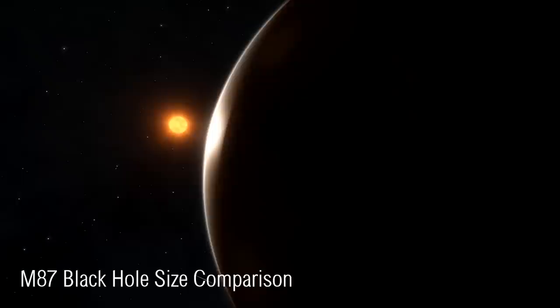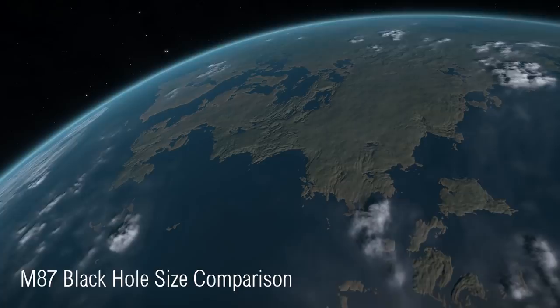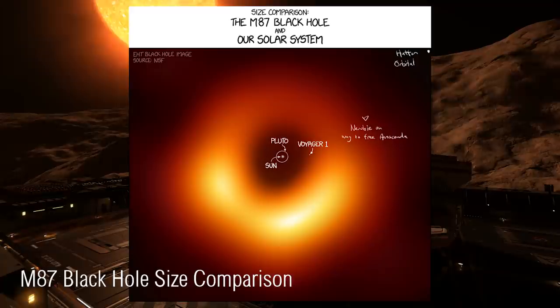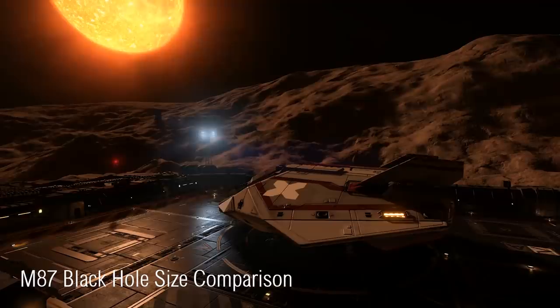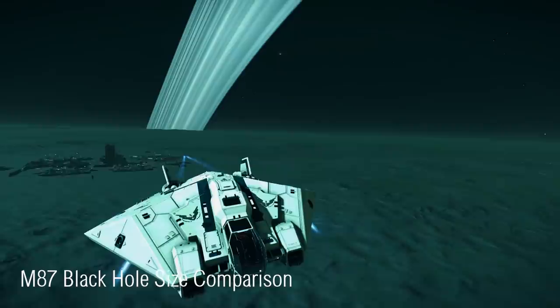Last week, the first ever image of a black hole was revealed. The image was assembled using the Event Horizon Telescope by a team of over 200 members. The black hole itself is located in the Messier 87 galaxy, which is actually 55 million light-years away from our own. David Bradman himself posted a fun comparison to Twitter of the black hole in Elite. Meanwhile, Reddit user Bloodstein created an image to explain just how large the black hole actually is — you can see the image on screen right here. Using our own solar system as a central reference and Hutton Orbital at the most extreme edges of the image, it really does convey just how big this black hole is. The black hole M87 is around 100 million kilometers in size, making for an interesting visual concept.